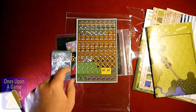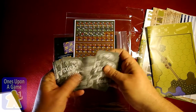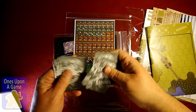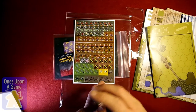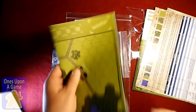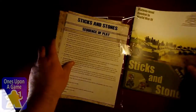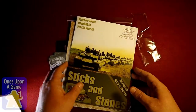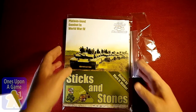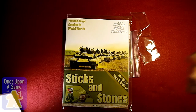Anyway, that is what you get: a sheet of counters, a stack of cards, a map, a sequence of play chart, a play aid, and a very nice rulebook. Definitely looking forward to getting this one on the table to do a review very soon. That's what you get in the package — hope you enjoyed it. Have a great day.